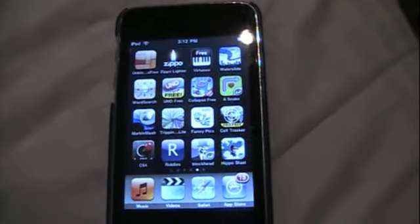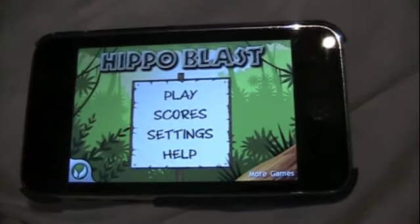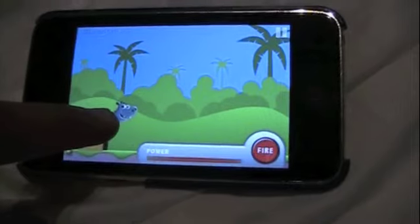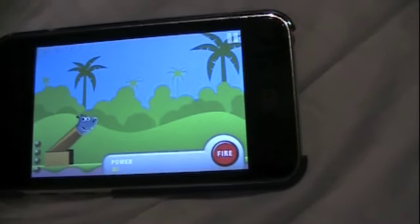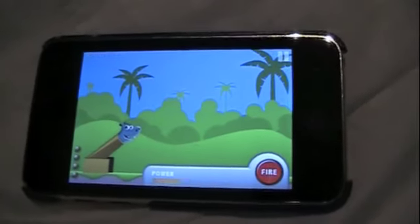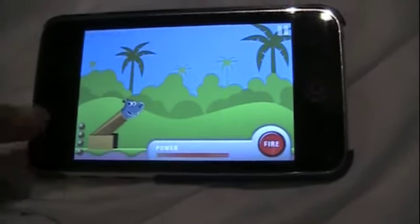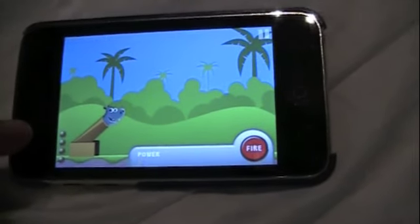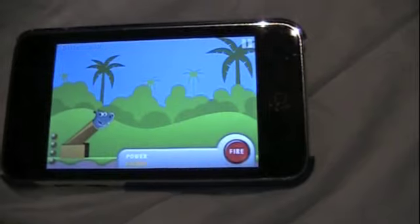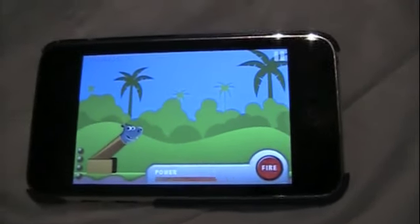The app of the day is Hippoblast. First thing you're going to do is press Play. Then you're going to drag your finger along and aim wherever you want the cannon to go — halfway is usually the best. Notice his basketballs over in the corner; you can buy upgrades. The bigger the ball, the bigger boost it's going to give him.